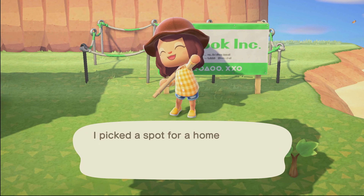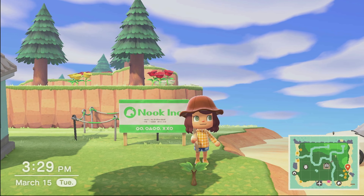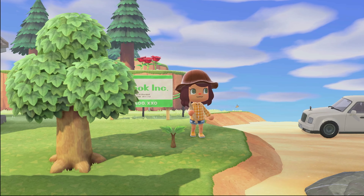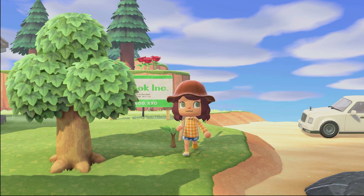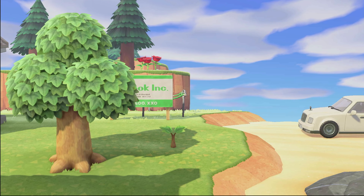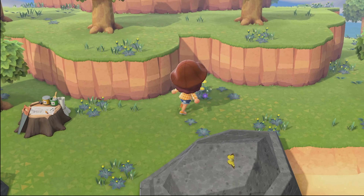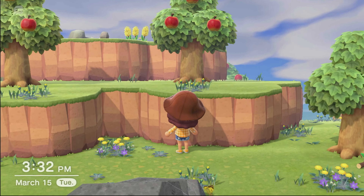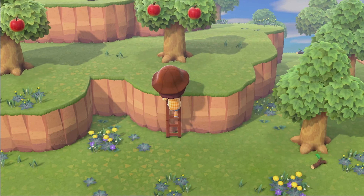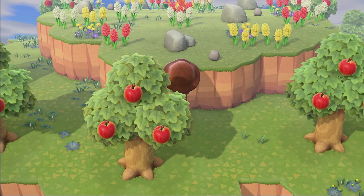I don't have enough space on my beach to place plots anymore — my beaches on this island are pretty small. So I'm just placing it on the side of the island. Let's go check out and see how lucky we are for this plot. Here we are on our first island. Oh, I saw something up there!